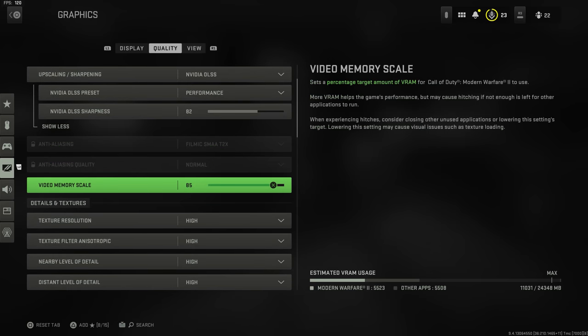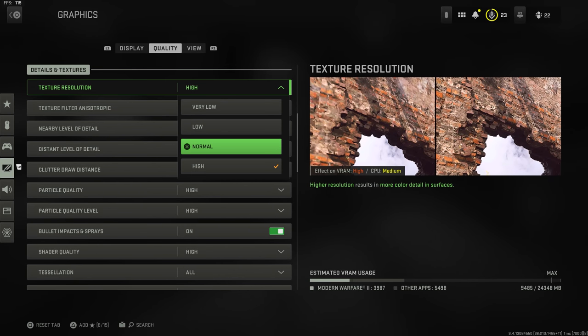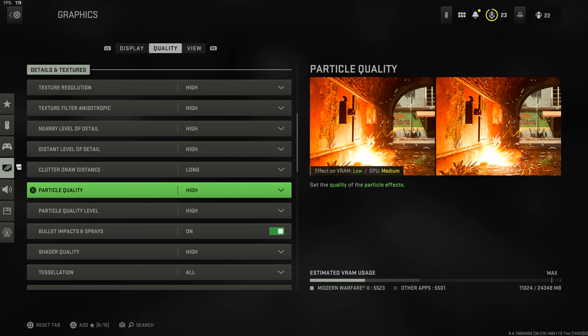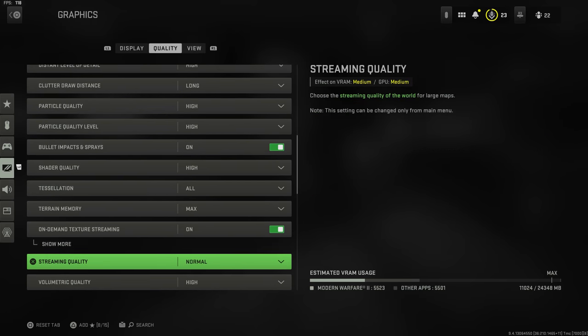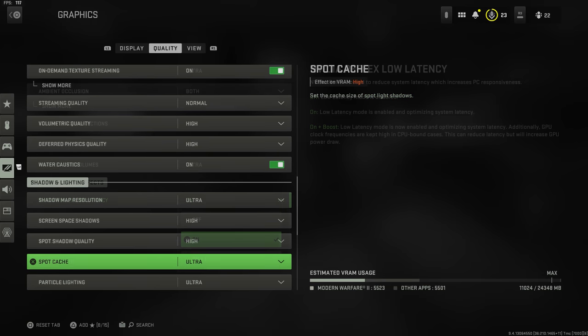Your video memory scale depends on what VRAM you have available. For details and textures, this is entirely subjective — coming down to what your system can handle. Texture resolution has a high effect on VRAM usage: dropping from high to low saves over two gigabytes of VRAM. If you want a competitive edge, look for settings marked as having medium impact on VRAM or GPU. The more strain on those, the fewer frames you'll get.